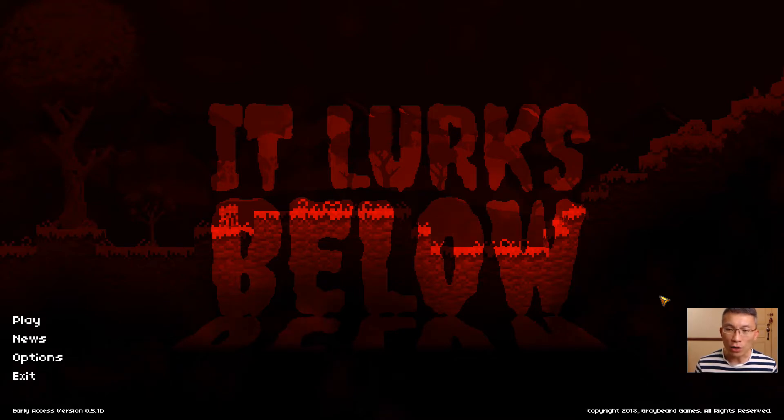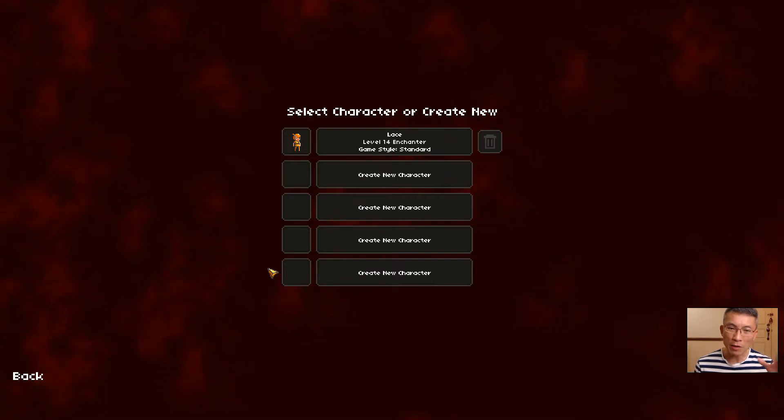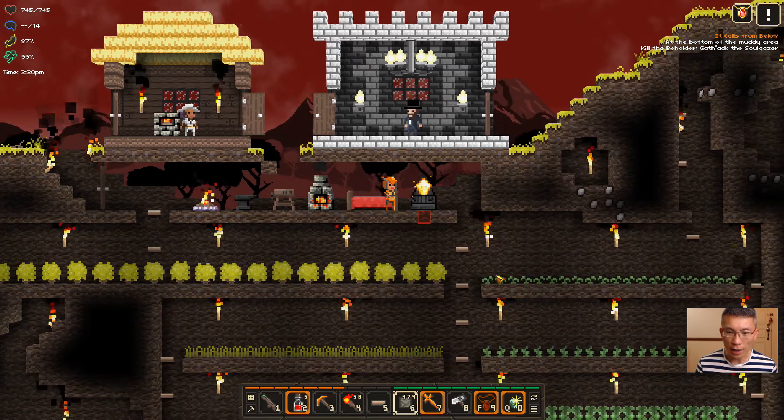In this video, I'd like to talk a little bit about the stats, the attributes, crafting — some of the stuff I haven't shown you yet, and something that is really core to the game. Because I've been showing a lot of gameplay without talking too much about what's behind the scenes, what decisions you have to make. So this is my base, and I've got a couple of levels here.